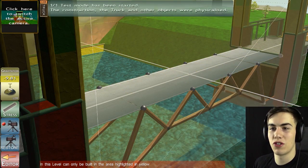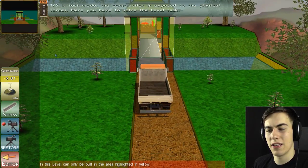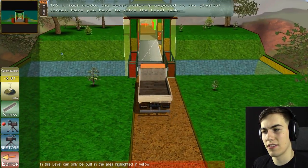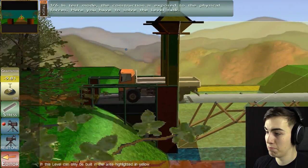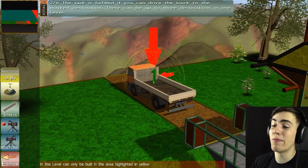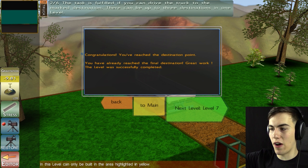And if that doesn't work, then we'll try and strengthen it in the middle. Because I feel like even if you strengthen it in the middle, it's still going to fall apart because of the way it's set up here. But let's just drive across and see. And we made it! We just needed a little bit more strength on there. Congratulations. You reached the destination point. Let's move on to level 7.